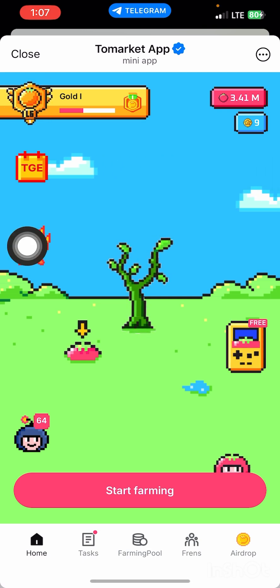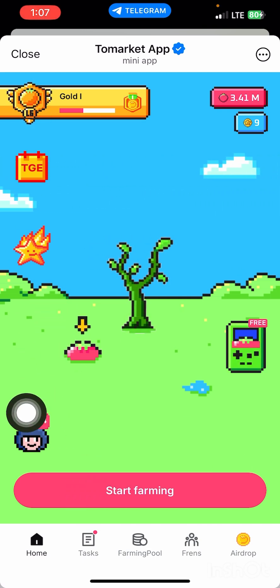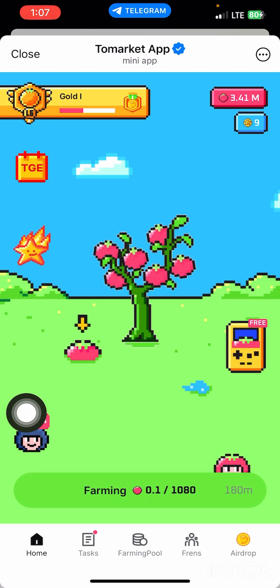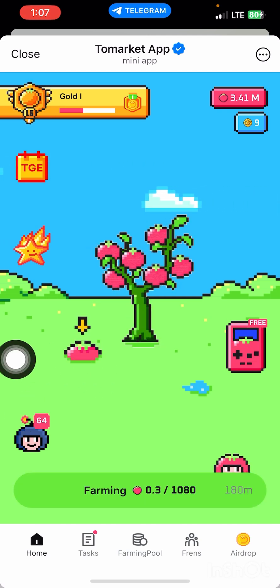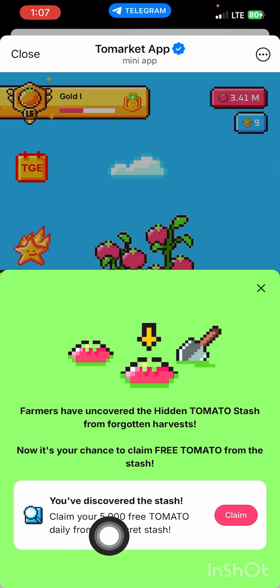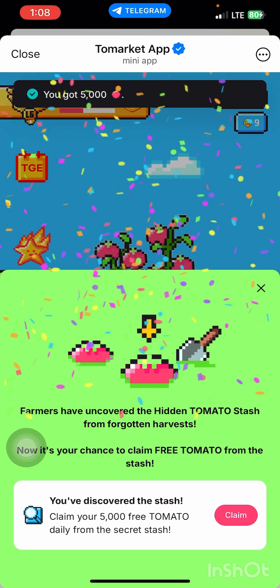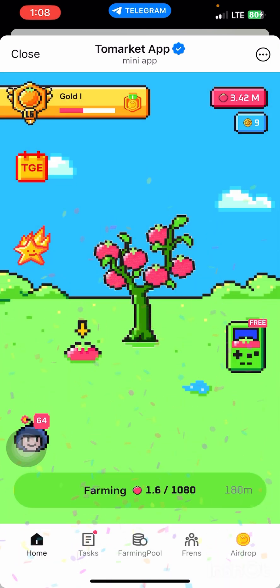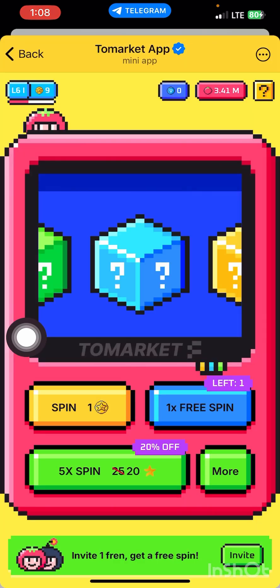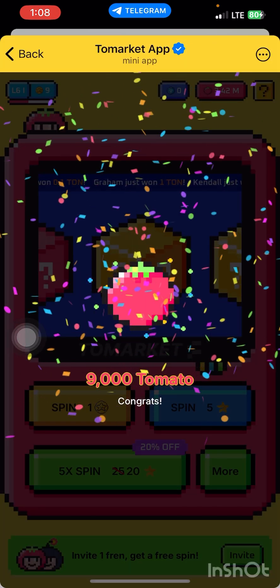The very first thing you are going to do is log into your ToMarket. You press on 'Start Farming.' Then after you press on 'Start Farming,' you come over here and claim — you also claim the tomato. As you can see, I'm going to claim 5,000 free tomato. You press on it, and then you are going to successfully claim it, as you can see right here. Then after that, you come over to this free section where you are going to be claiming your tomato, and you click on it.